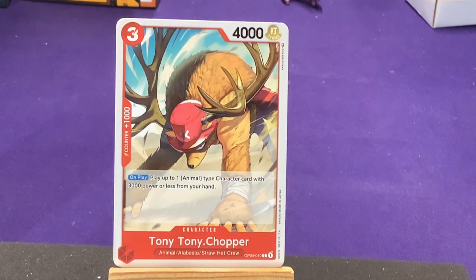We got Tony Tony Chopper — Animal, Alabasta, and Straw Hat crew. On play: play up to one animal type character with 3,000 power or less from your hand. We can get our little friends out — the Kung Fu Dugongs. Like that's neat — awesome.